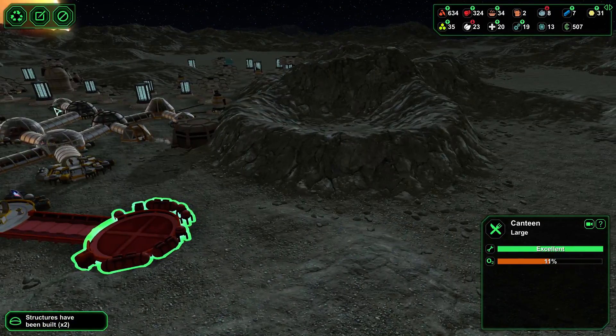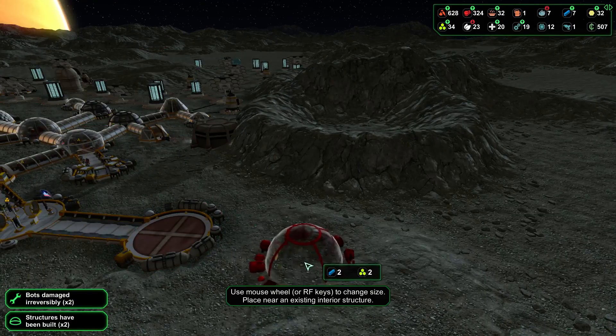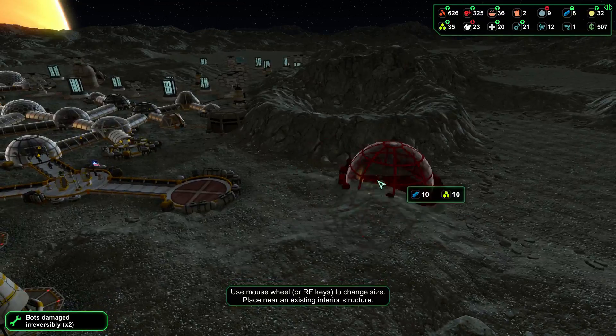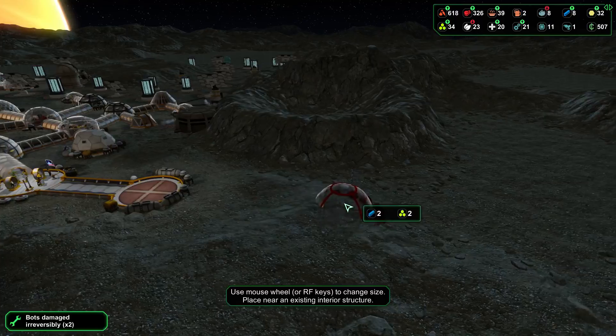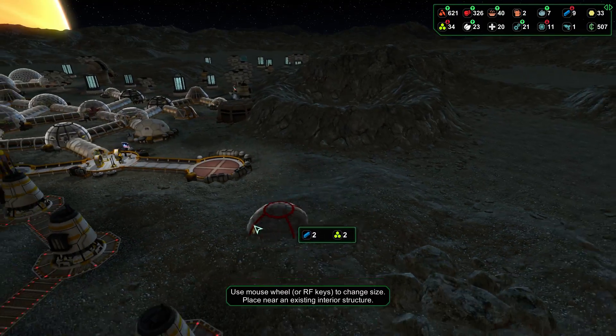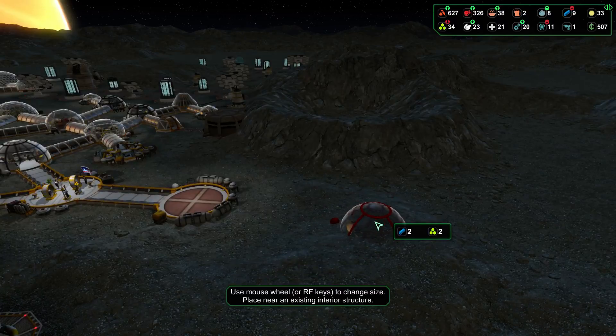Next would be the storage — massive storage. Oh, there's no space for it here. Oh no, there's a hill here. I could try to flatten it with a mine.